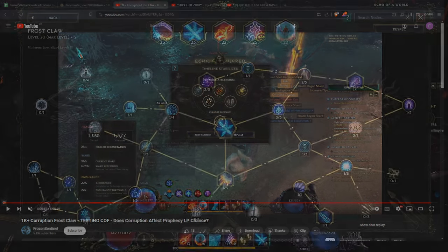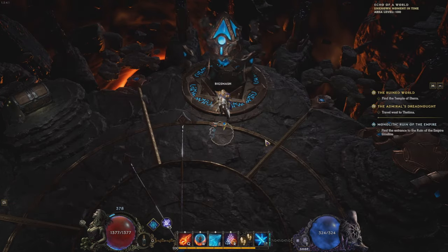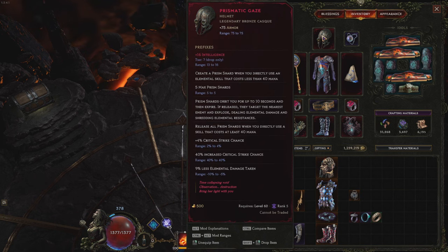Let's jump into the game and go over some of the gear. I have a Prismatic Gaze. You need this for base crit, because most of our damage comes from Spark Charge, and otherwise you won't get anywhere near crit cap. You absolutely need this. Having 4% crit as a roll is top priority — way higher priority than having LP. But if you do get LP, try and slam INT onto it.